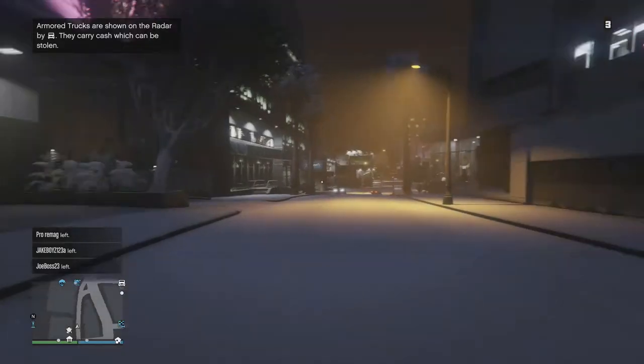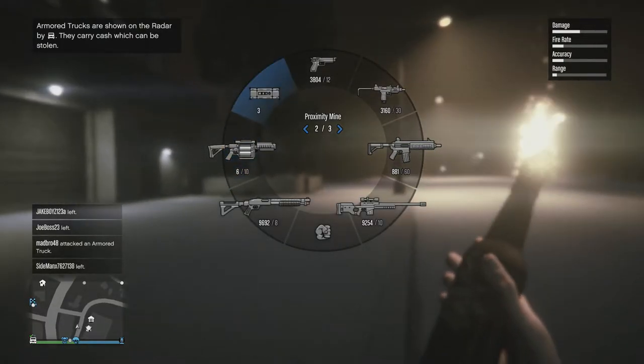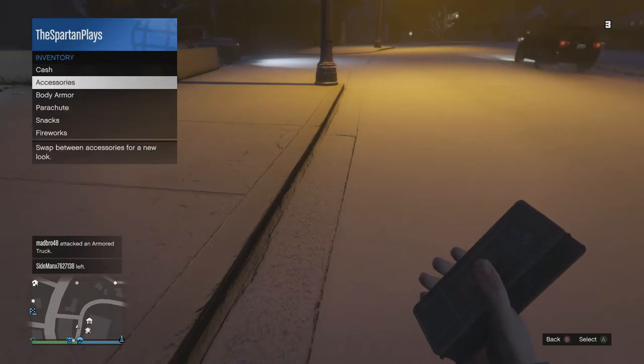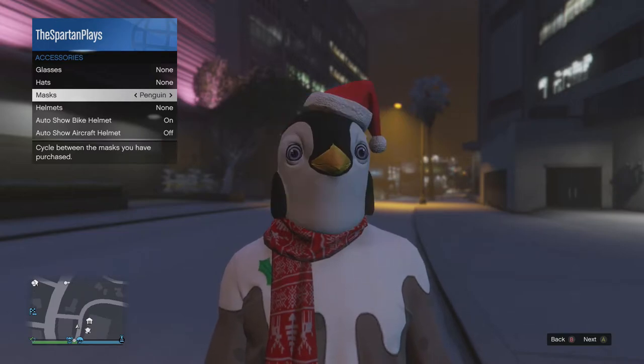As you can see here, we got the molotovs in first person because I have never seen these molotovs in first person. They just look really nice and the same with the proximity mines. I haven't really used the proximity mines much. And here, I'm going to go ahead and put on this mask and let me just say this mask looks epic right off the bat.